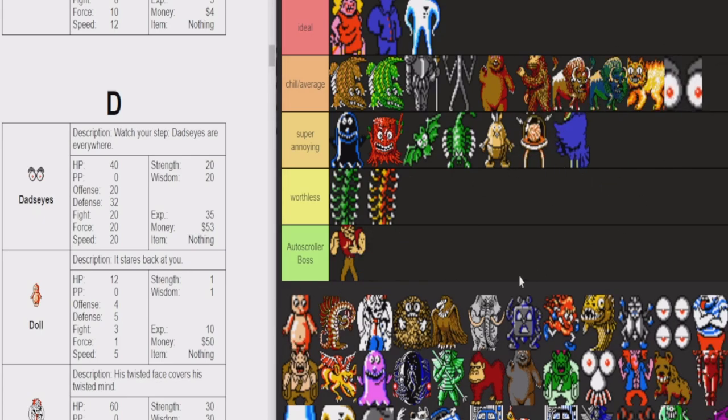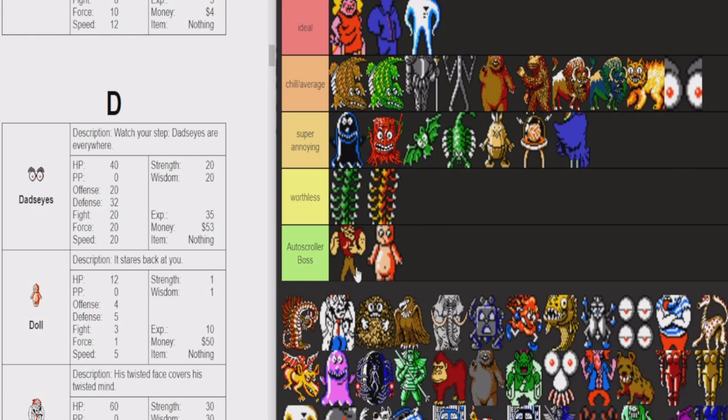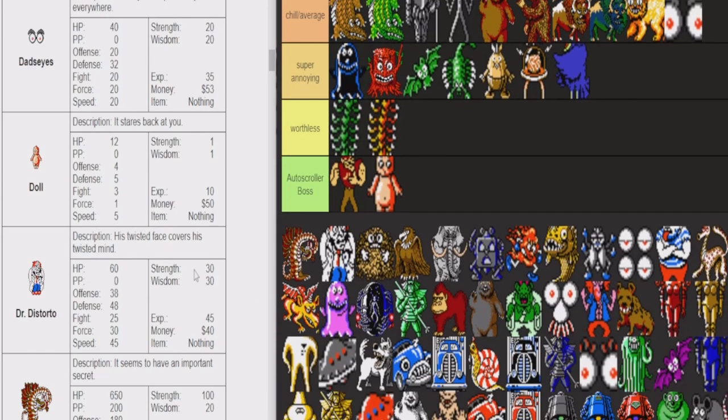Dad's Eyes — super chill enemies. These guys can hit hard, but usually they don't. They drop a lot of money for the level. For early Magicant, they're good to grind on, good for leveling up. Dahl is an autoscroller boss fight — I don't think it's possible to lose to the Dahl. It's just like level one, easy fight, kind of worthless.